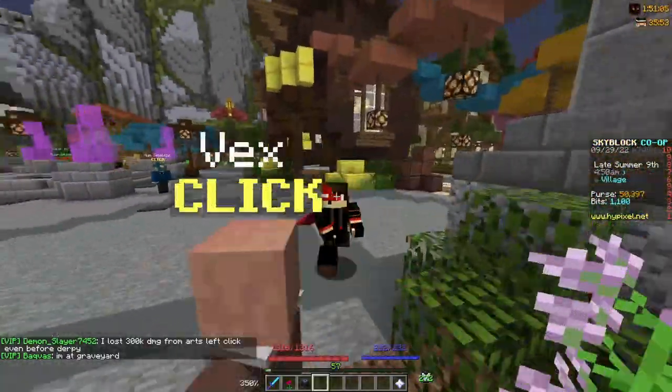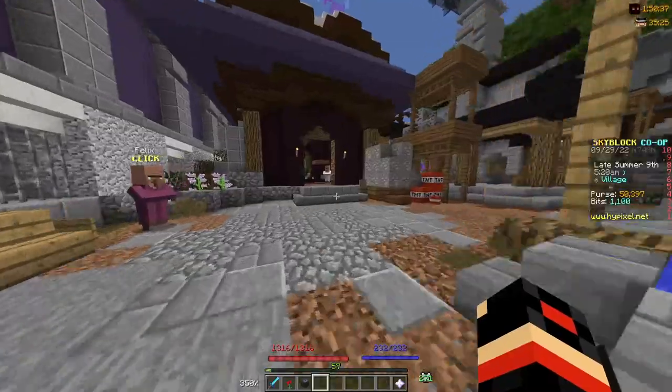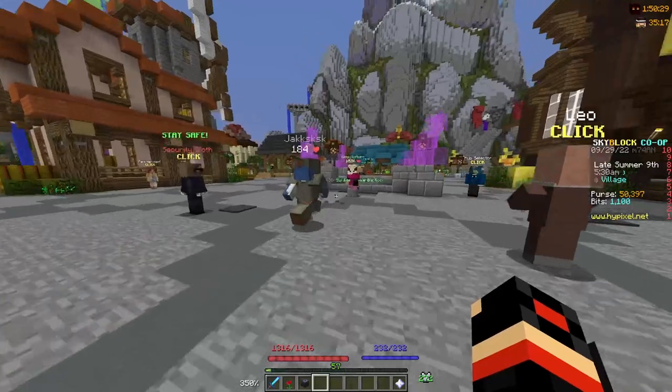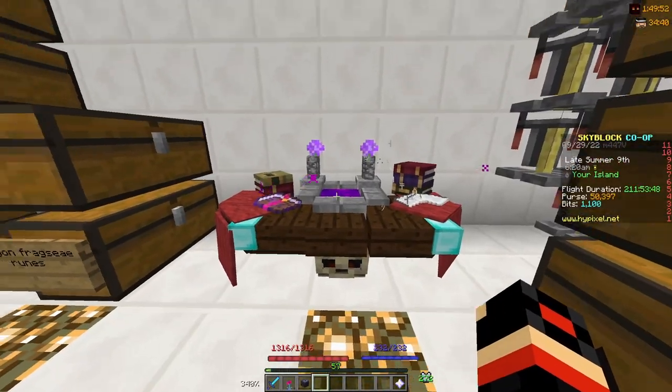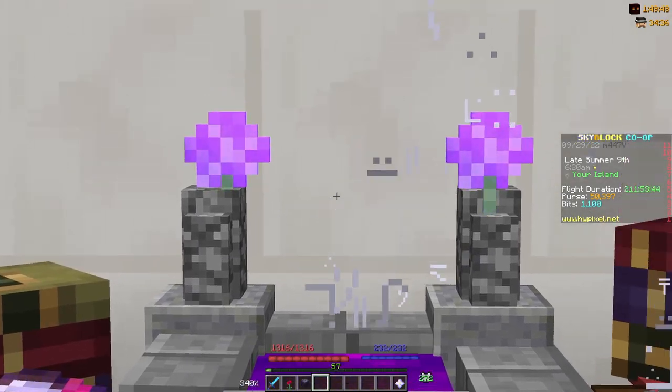Hello everybody, today we're going to be talking about how to get Enchanting 60 fast. One way to get enchanting XP is just by literally enchanting stuff, but that's not a very good way of getting it. The only really good way to get enchanting XP is from the Experimentation Table, so that's what we're going to be talking about today.